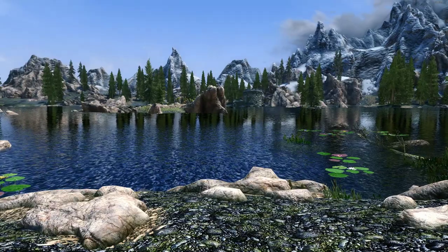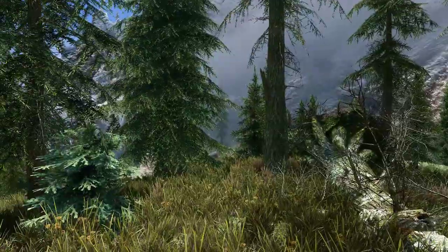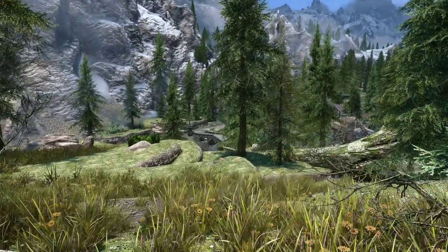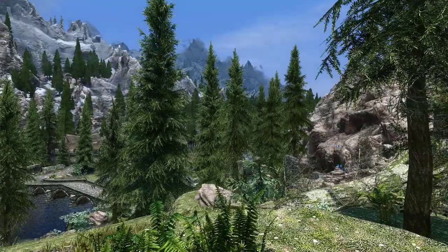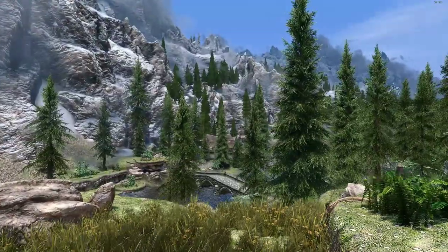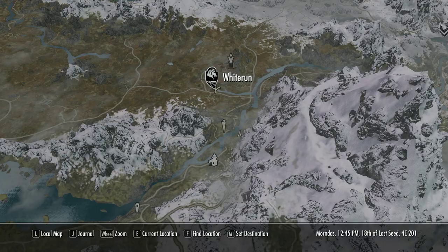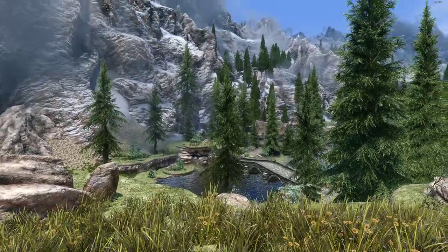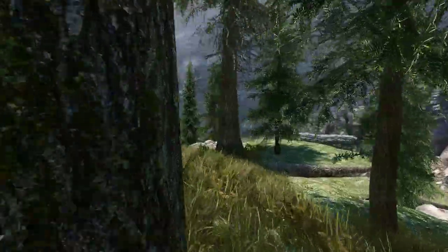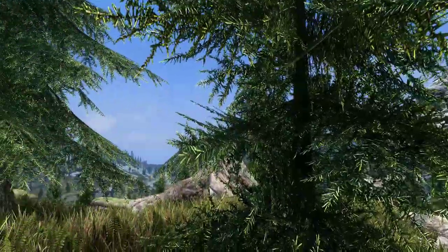Now let's go take a look at the next spot. We are on the top of a little hill just outside of Riverwood — you can see it right down there. It may look a little different to you; I have Expanded Towns and Cities installed, very cool mod if you haven't looked into it. If we take a look at the map, we can see exactly where we are. There's Riverwood, there's Whiterun, and this is a really nice location as well — you've got a nice view of Riverwood. And there's Throat of the World; you can see High Hrothgar from over there.